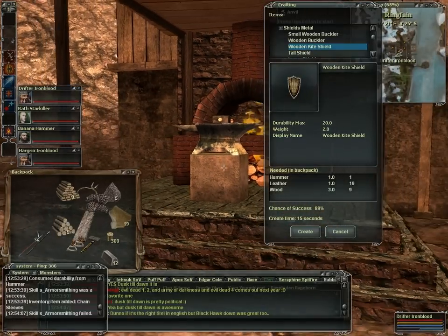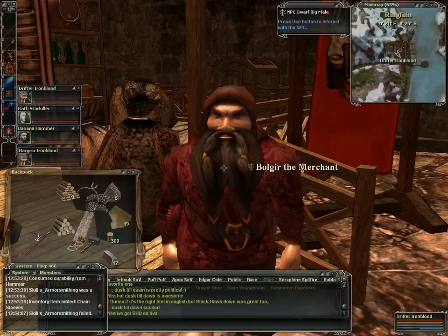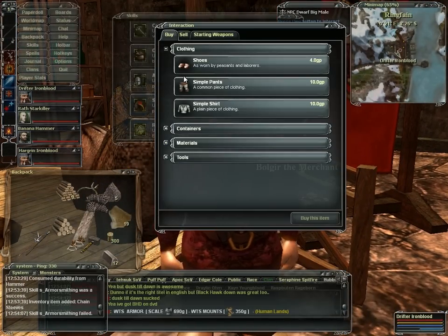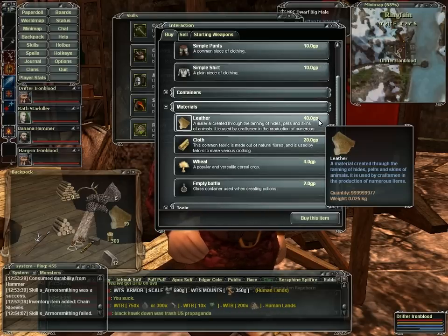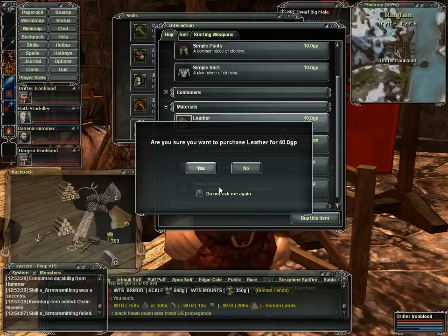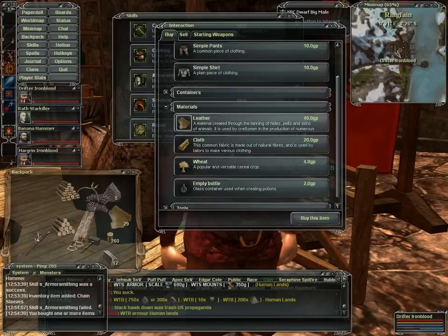That's just a little tutorial on crafting. I'm going to show you one more thing. If you go over here, a lot of people have a hard time finding leather — you can buy it here. It says it's 40 gold, but you get 10 when you buy that. So now I have 29 and I only lost 40 gold.